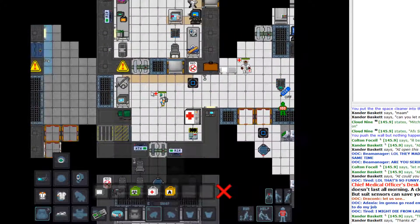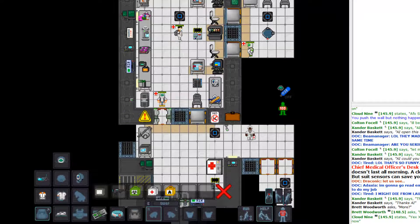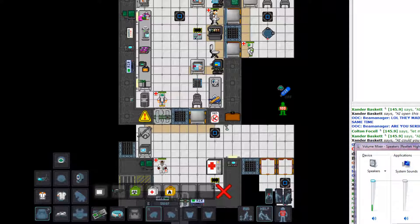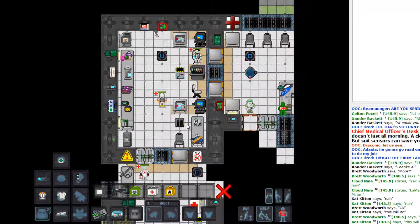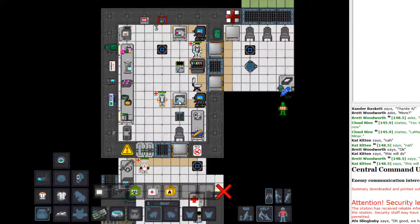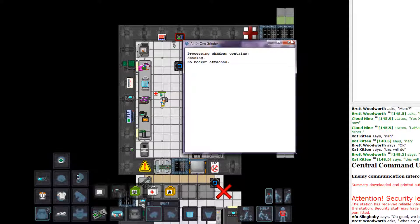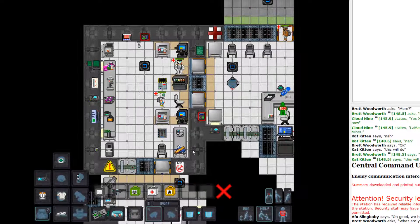I also grabbed a bottle of space cleaner and this bio suit, just in case — that's to protect against diseases and stuff you can make. What I'm going to grab now is a large beaker. There's only a limited amount of these, so I would stock up on them. Don't just take them out of chemistry — hold on to them, make sure they don't get lost, keep track of them.